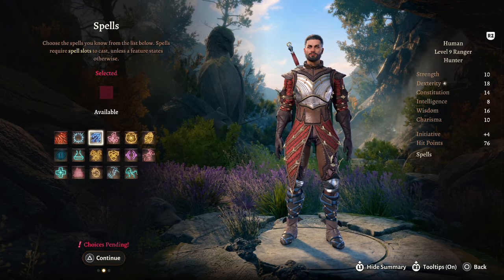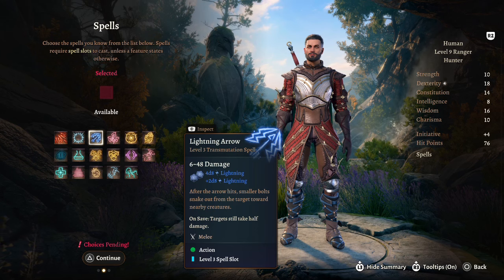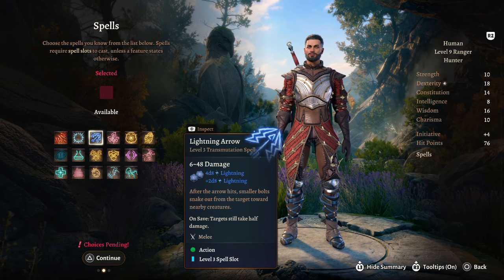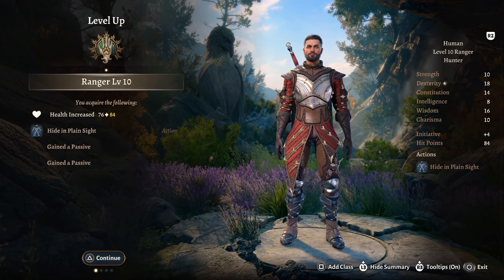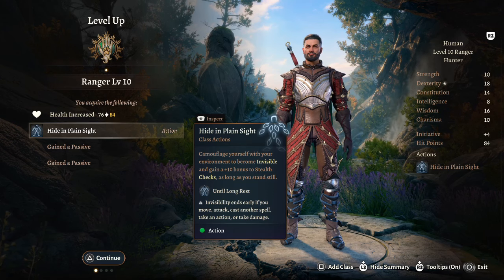At Ranger Level 9 we have Level 3 spell slots, and I'm taking Lightning Arrow. This is an amazing spell — 6 to 48 damage — and after the arrow hits, smaller bolts snake out from the target towards nearby creatures. Just another amazing damage-dealing spell.